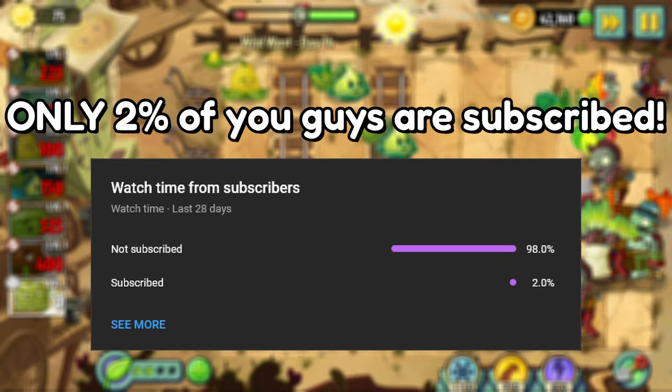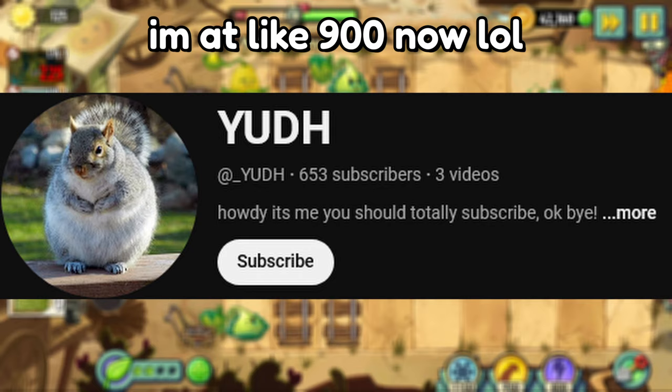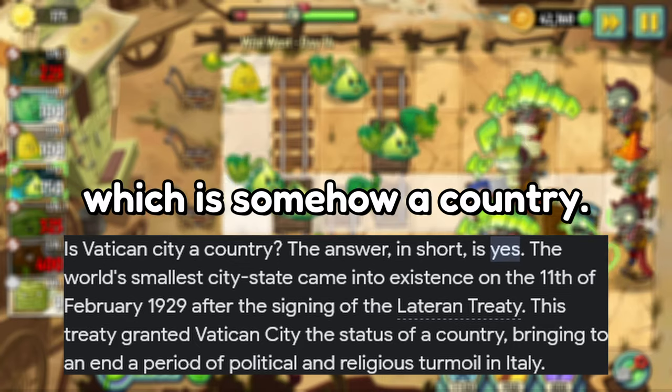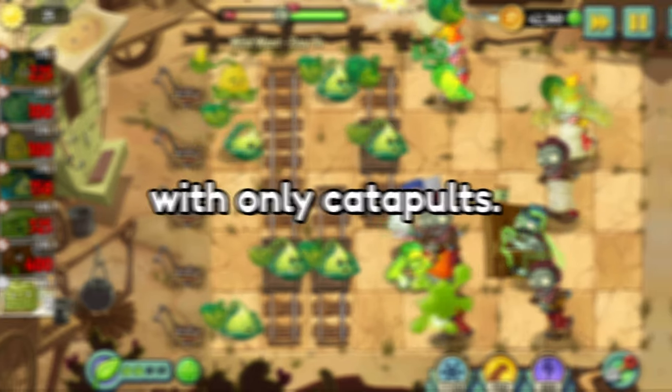Only 2% of you guys are subscribed, so subscribe — we are only at 653 subscribers, which is less than the population of Vatican City, which is somehow a country. Anyways, enough chit-chat. Let's find out if we can beat Wild West with only catapults.